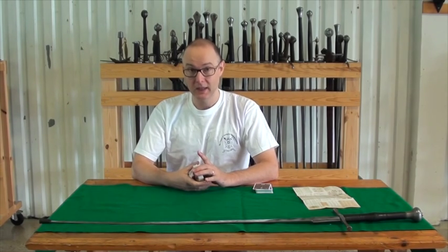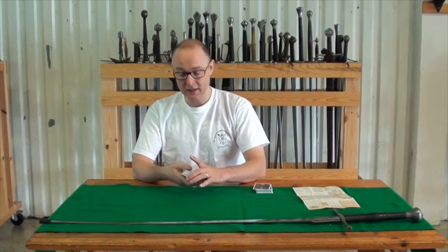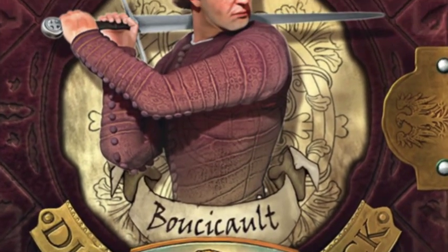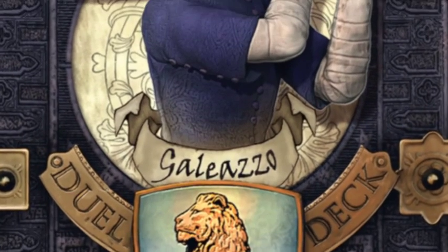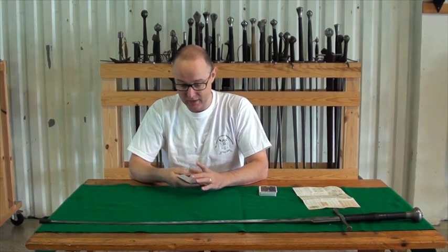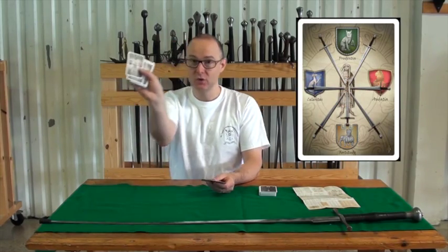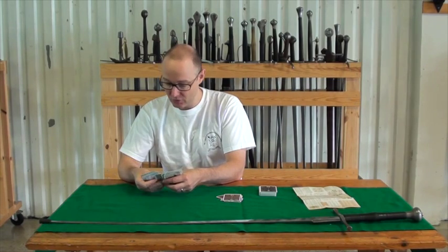First thing you're going to do is have a look at the different types of cards. You can identify in a single deck — this is Jean Lemingre with the red hat, and this is Galliato de Mantois in the greyish hat with the blue jacket. You can identify the cards that are going to go into your hand versus the cards that are not, by their backs. Anything with these swords on the back, you want to separate out from those cards that do not have swords on the back.